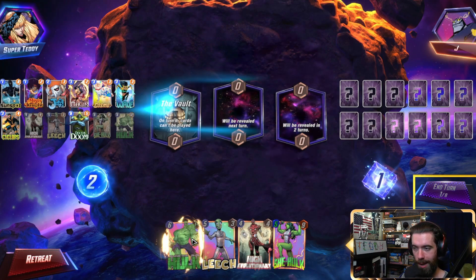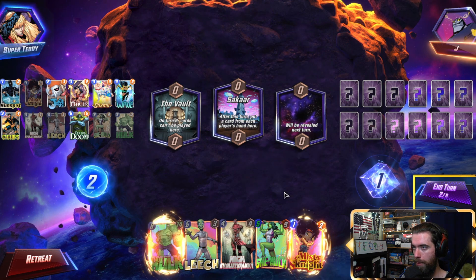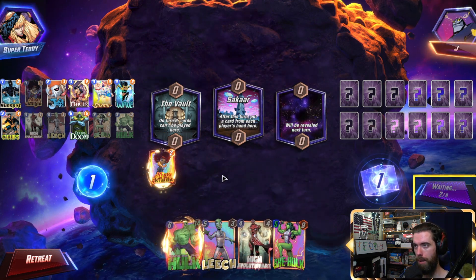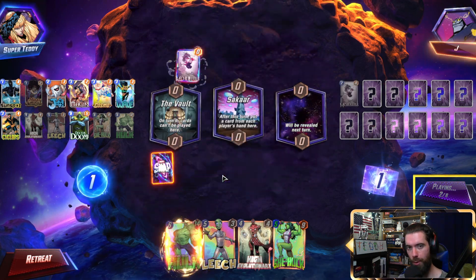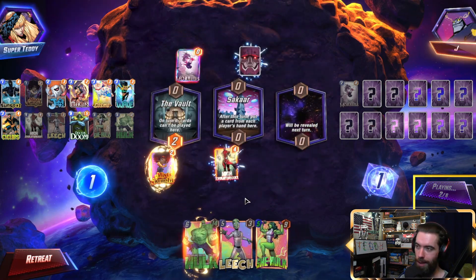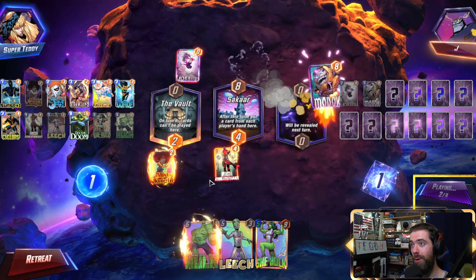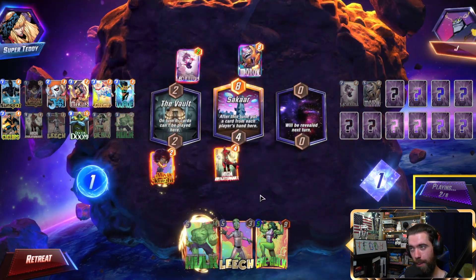Getting Hulk in the opening hand is really important for him to be able to stack up throughout the game. And Sakaar is an amazing location for us — anything pulling cards to the board for free is fantastic, because we're usually loaded up. If they pull the High Evo, they pull the High Evo. Well... Oh, Modok — this is really early. I think that's good for them though. Apok, Lady Sif.